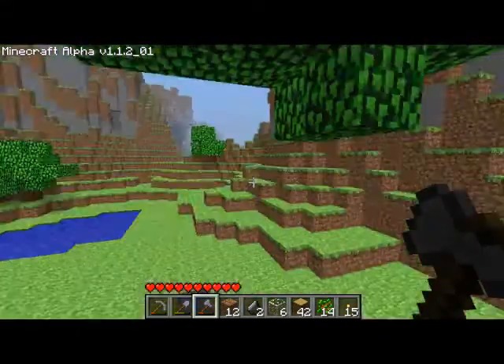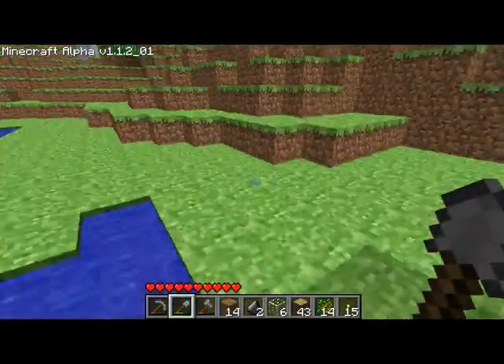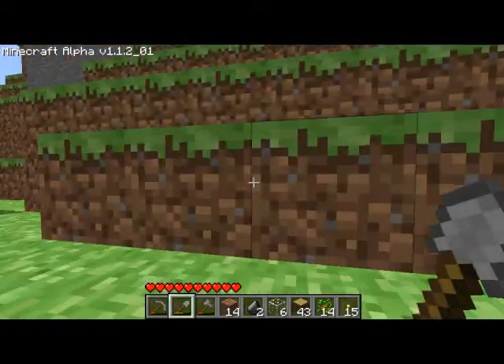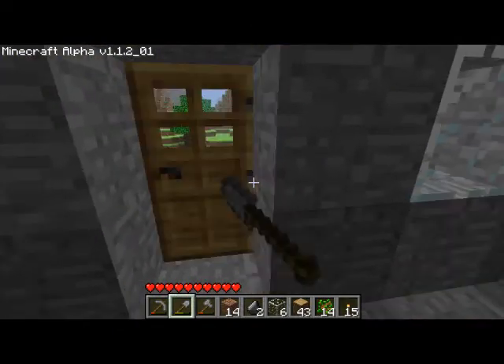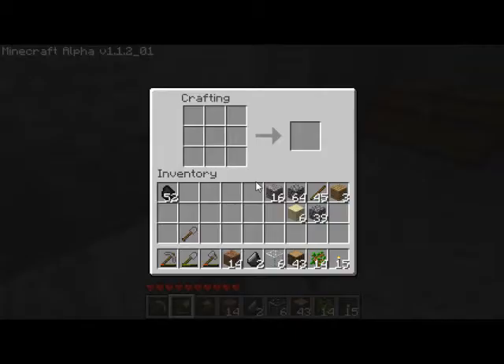Now that I have 43 pieces of wood — oh whoops, I left my door open. I think I'm going to make a pressure plate to exit the door, because it'll help me. I don't put pressure plates outside because pressure plates can allow monsters in, and we don't want zombies walking into the house.